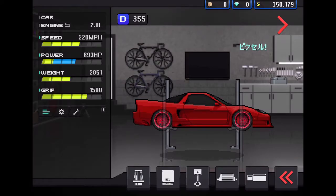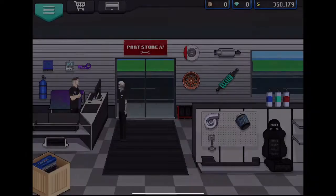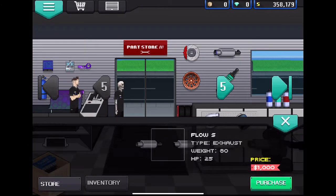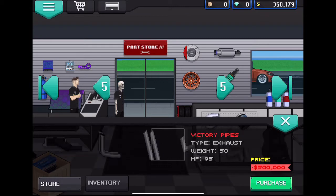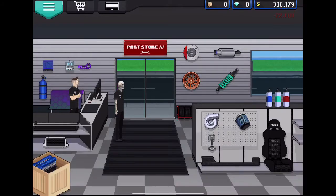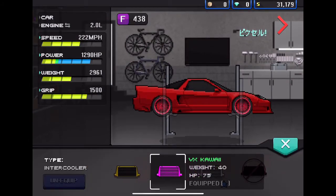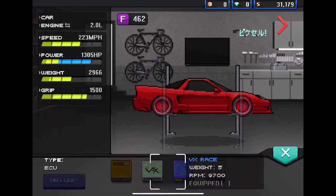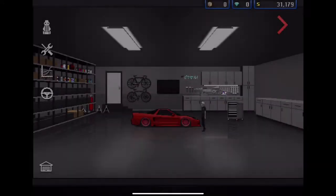There are a couple things we didn't get like exhaust and an intercooler. We'll go ahead and buy exhaust and see what looks good. Those ones over here look pretty good. They don't make much of a visual difference which is kind of nice because I don't really want exhaust sticking out of this thing.